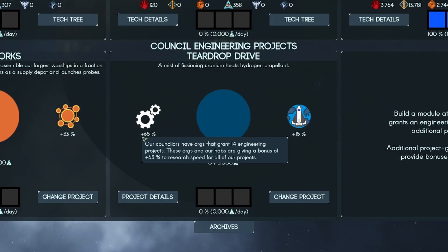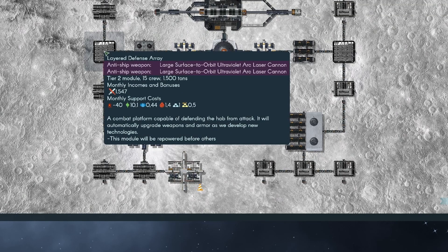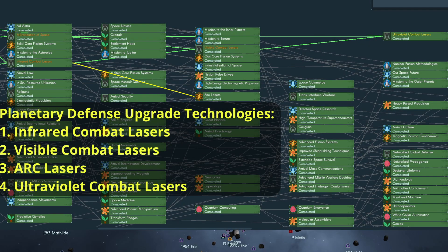As you can see in this example, planetary defenses are upgraded from green arc laser cannons to ultraviolet arc laser cannons by finishing the related technology research. So far, I have observed that planetary defense platforms use only laser cannons and no magnetic or other weapons. If I missed some weapons, feel free to share them. I also listed in the video description the order in which the game upgrades planetary and space station defense.